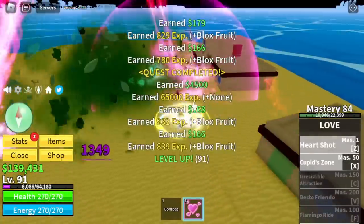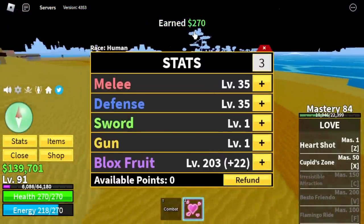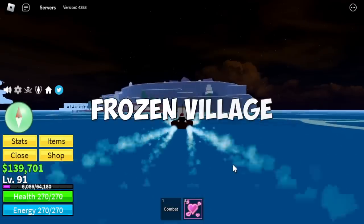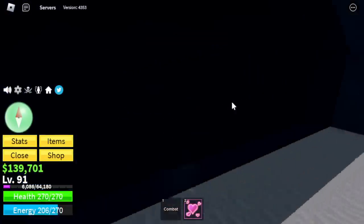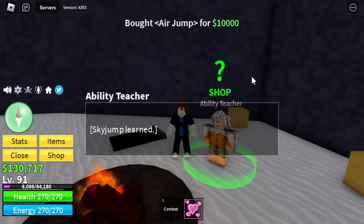And we're off to the next island. Oh, by the way — the stats: Melee and Defense 35, Block Fruits 203. Next island is the Frozen Village. Don't forget to visit the cave and buy everything the ability teacher sells — starting with Sky Jump at 10,000 Bellies.